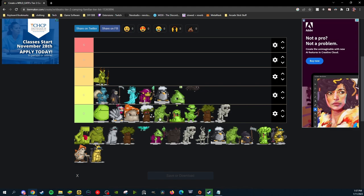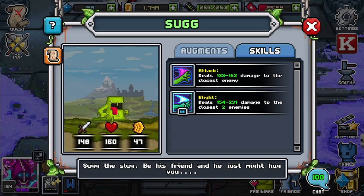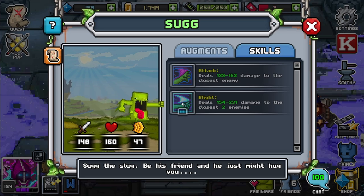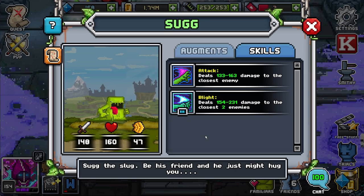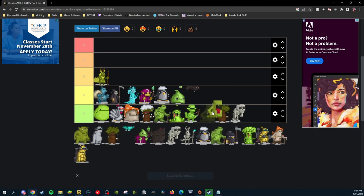Now we're going to go onto the next familiar, which is another common named Sug. I really wish this wasn't a health-based familiar and had more speed, because if it had more speed this second ability wouldn't be half bad. Unfortunately it's 2 SP, but it does deal closest to enemies which is nice. I'm going to be placing Sug in a very low D only because he has no speed at all.